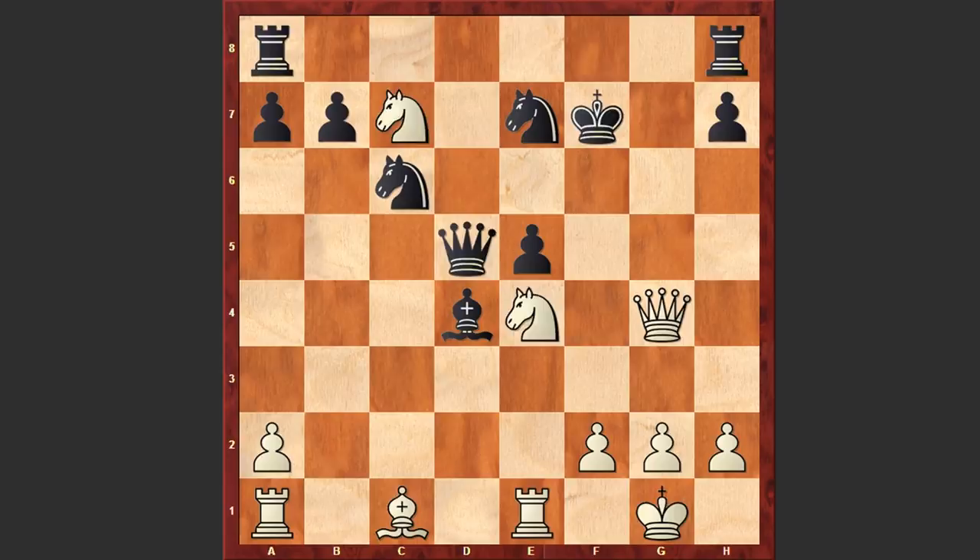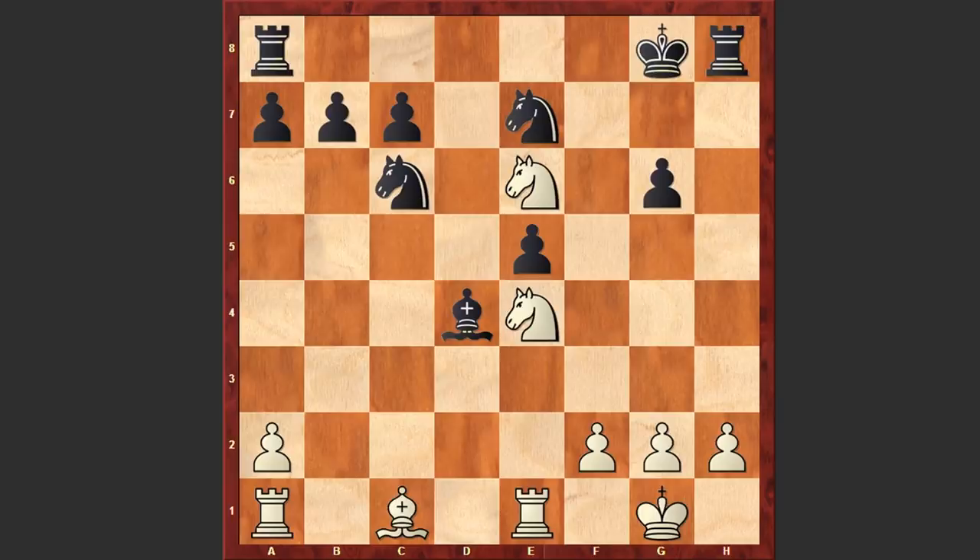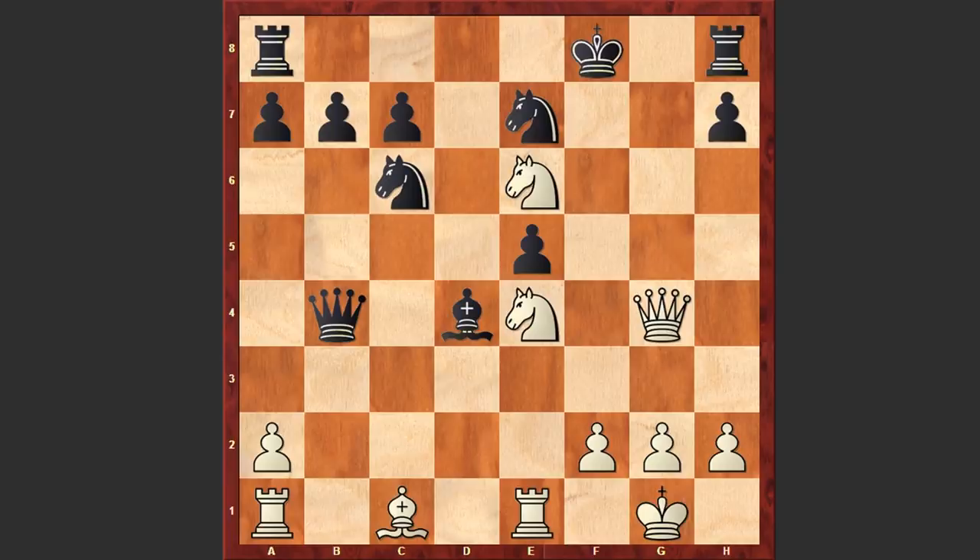But in our game after Bxd4 we have Ne4, Qb4. This is a move after which White's attack becomes decisive. Instead of Qb4, Qg6 could have given Black great chances of saving the game — after the exchange Qb6, Nxe6 check, then Kg8 and no problem at all. But in our game after Ne4 we have Qb4, and White first announced a check from e6, and after Kg8, the second knight joined the attack.